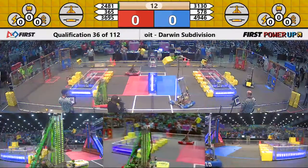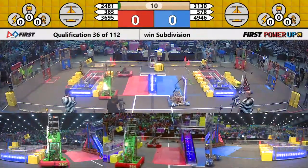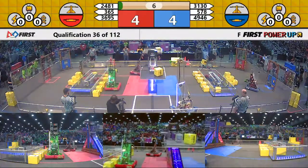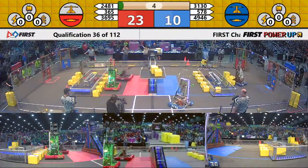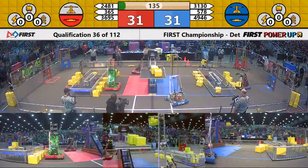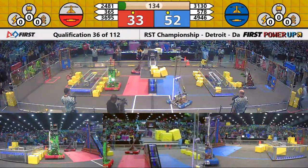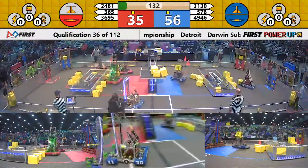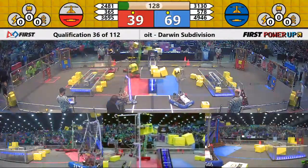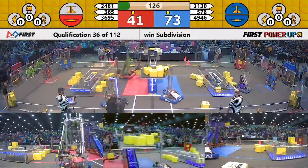Match number 36 is underway in autonomous, with both alliances scoring on their respective switches. The red alliance puts a cube over on the red side of the scale, while the blue alliance gets two on their side of the scale — both alliances earning a ranking point. We now enter into teleoperated mode.